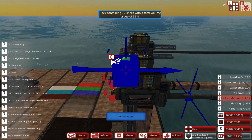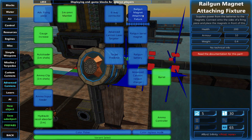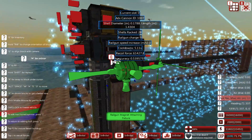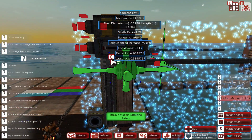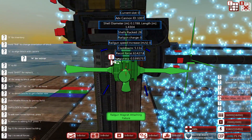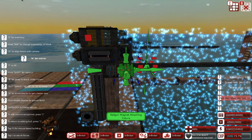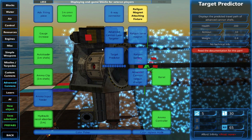Now let's get straight on with actually building the railgun. The first block you're going to need is the railgun magnet attaching fixture. This connects on either side of your firing pin — and that is the only place it can connect and work. The larger, flatter end is at the back and the more tapered one is at the front. They're a little bit fiddly to connect, but keep trying until it says 'connected to your firing pin.' This block's only purpose is for attaching your magnets.